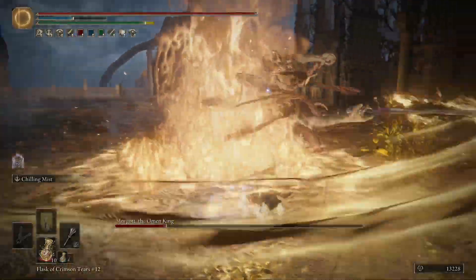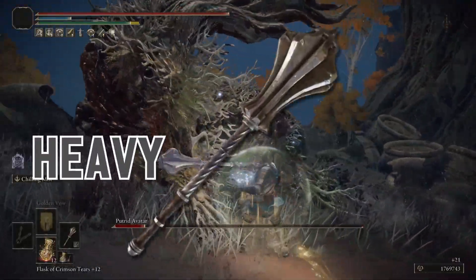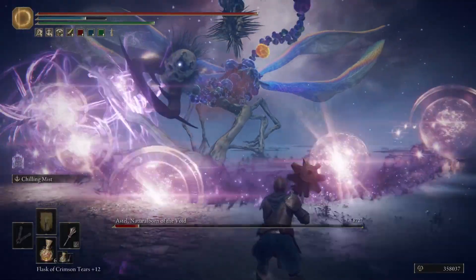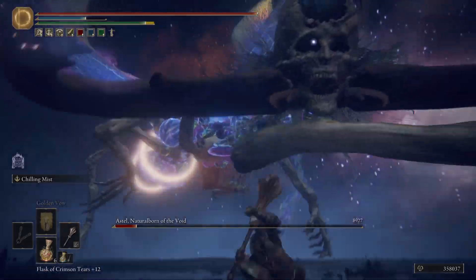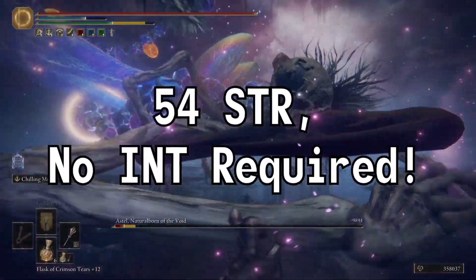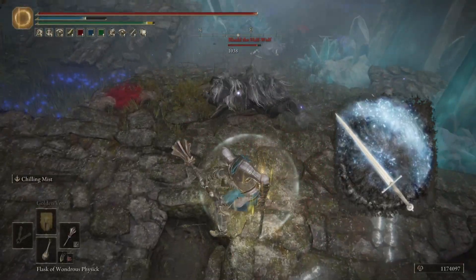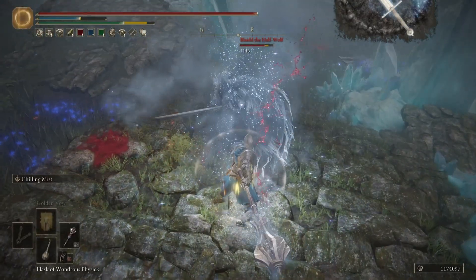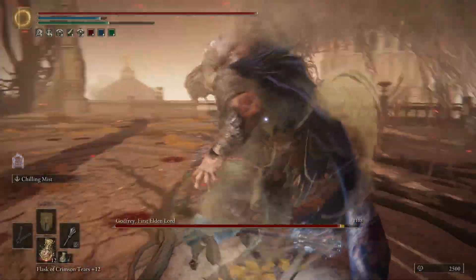Our weapon and armor set is pleasingly simple. Medium armor with poise in the mid-50s, and the Great Mace with heavy affinity and Chilling Mist. Having heavy affinity gives us great physical damage and lets us spec straight into strength for maximum attack rating. A Vort build is nothing without a bit of frostbite, too. Chilling Mist gives us access to Frost Build-Up, which is very effective against the majority of enemies you will encounter on your run.